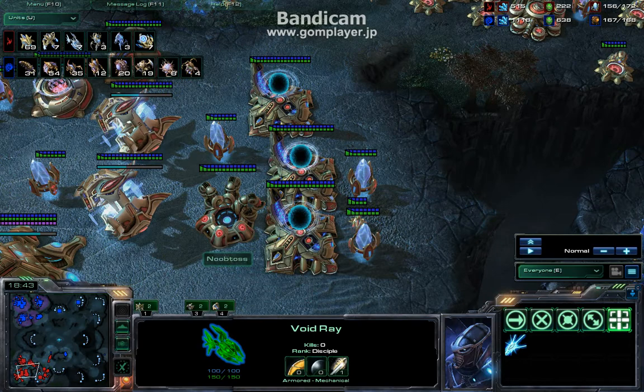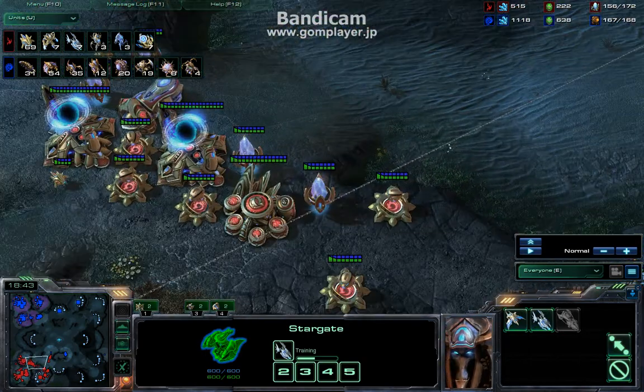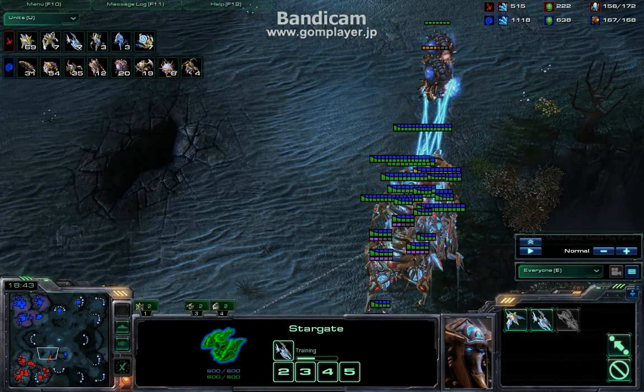But anyway, drop a Fleet Beacon - you have stargates. So drop a Fleet Beacon, you can get the Mothership out anyway if you see broodlords, because you know he's gonna get broodlords. And I used to go with DT harass later in this game.